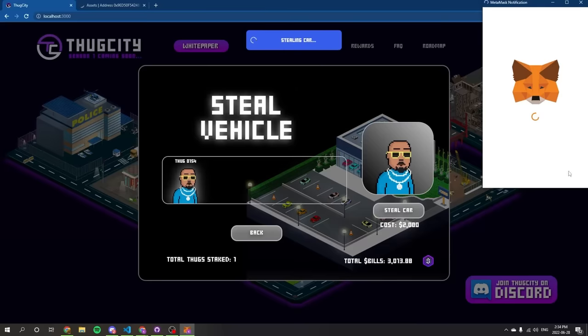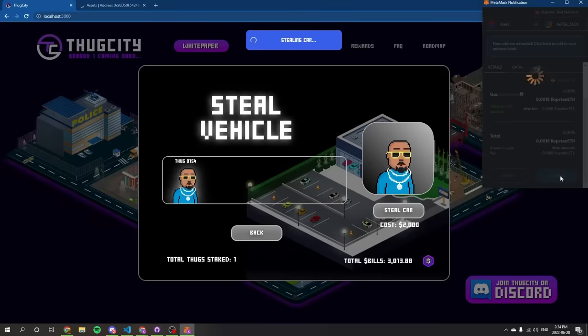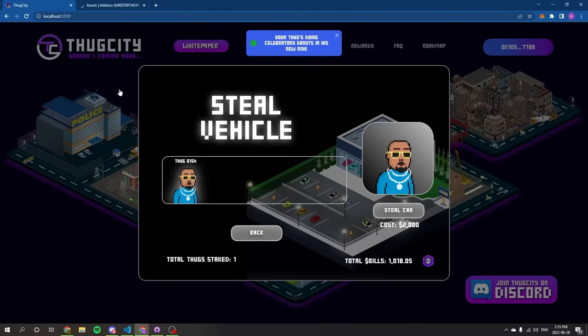As we only have thug number 154, we will be using him. After attempting to steal a car, we will receive a message indicating a successful or unsuccessful crime. Luckily for us, we were successful this time, as we can see in the message atop the screen.